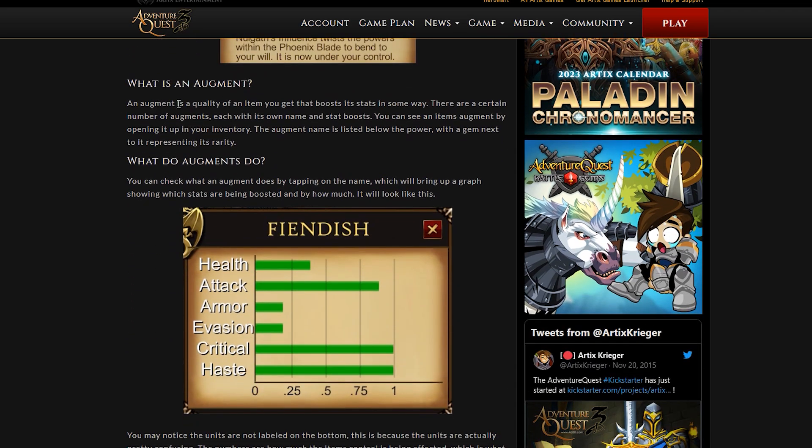So what is an augment? An augment is a quality of an item you get that boosts its stats in some way. There is a certain number of augments, each with its own name and stat boosts. You can see an item's augment by opening it up in the inventory. The augment's name is listed below the power with a gem next to it to represent its rarity.